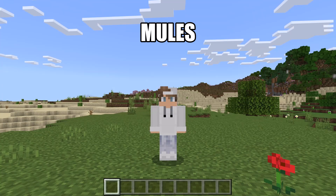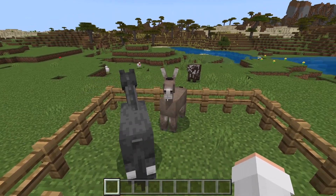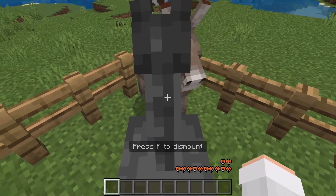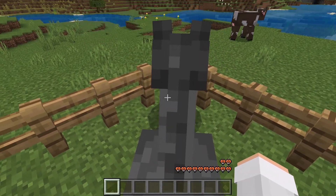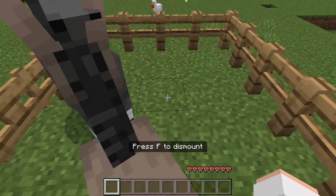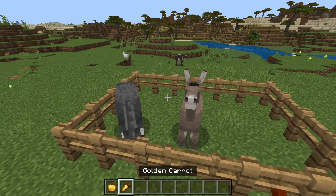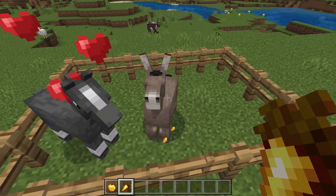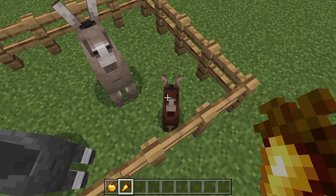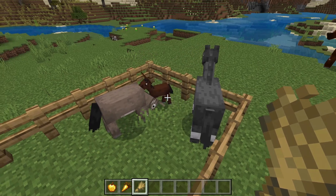This next animal I'm going to tell you about are mules. To get a mule, you will first need to tame a horse and a donkey — ride each until it shows hearts. Once you have tamed both, breed them using golden apples or golden carrots. That will create a mule. You can wait for the mule to grow up naturally or feed it wheat to speed up its growth.